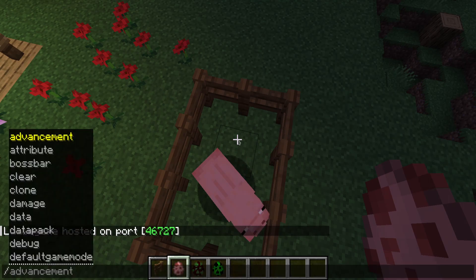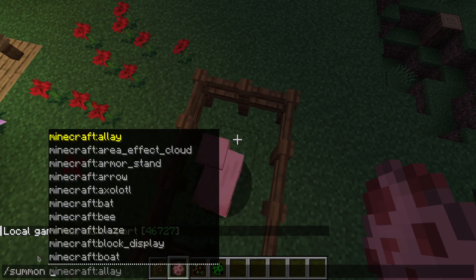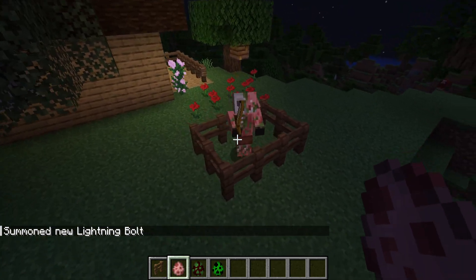Click T, then slash summon, and then you're going to put in lightning bolt — because lightning bolt, obviously. Click enter, and it turns into a piglin.